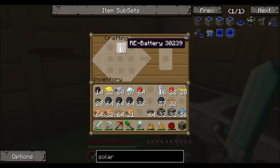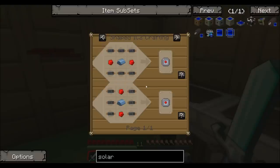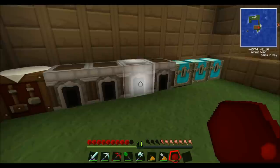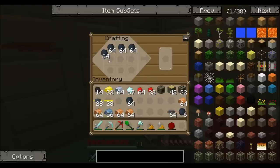I need to put these together. There's 16 and 32 generators — so there's the generator part of the solar panels. Now I need 64 electronic circuits, which means I need 6 stacks of copper cables. I've only got about 4 and a half stacks, so I will be back when I have enough rubber. Okay, we have the rubber now, so I'm going to make my things.